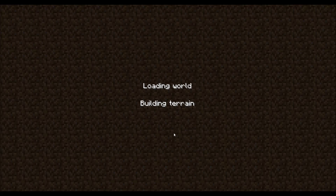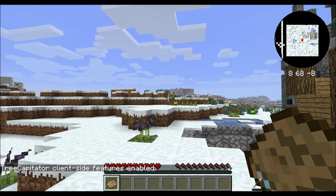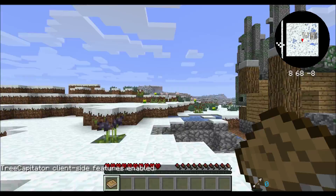In Hexxit, we're not gonna be doing much with machines — that's all I'll say. We have a little bit of stuff to do with getting basic stuff, so this might just be the basic episode. But there's Tree Capitator which is gonna make this a hell of a lot easier. Let's just wait for this to load... and we're back! Whoa, wow, it's an interesting biome.